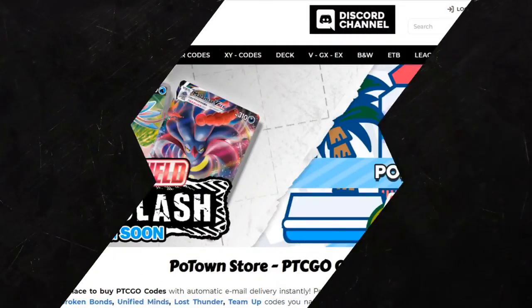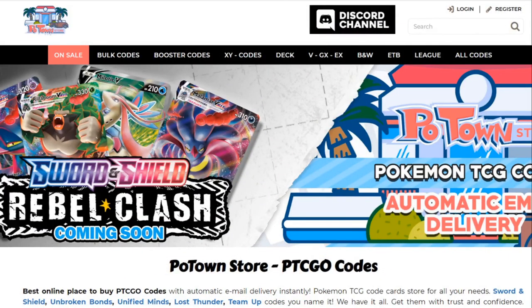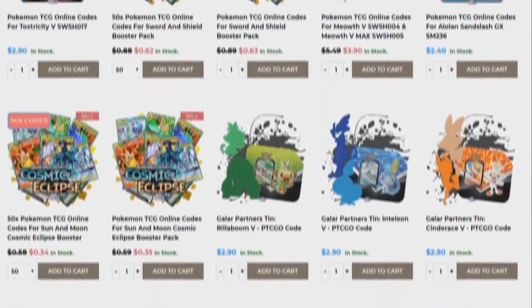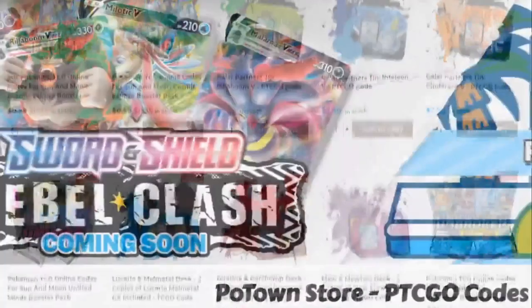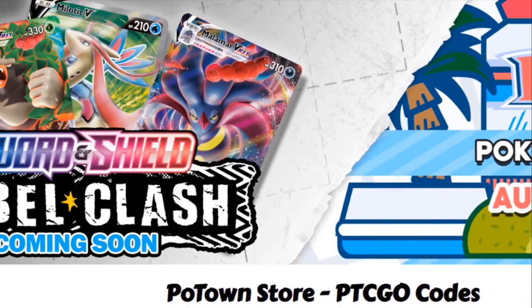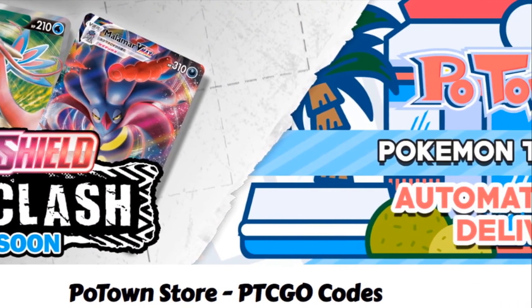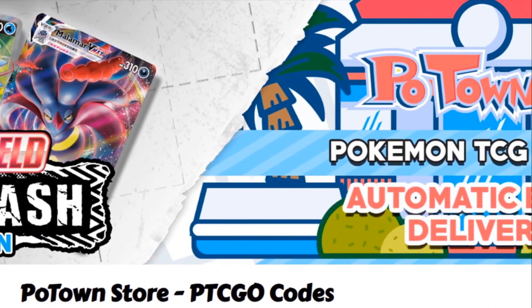This video is sponsored by PoketownStore.com, the place for all your Pokemon TCG online needs. The new Sword and Shield online booster packs are also available so definitely check them out. If you use the coupon code ZAPDOESTCG you get 5% off your next order. Check it out!